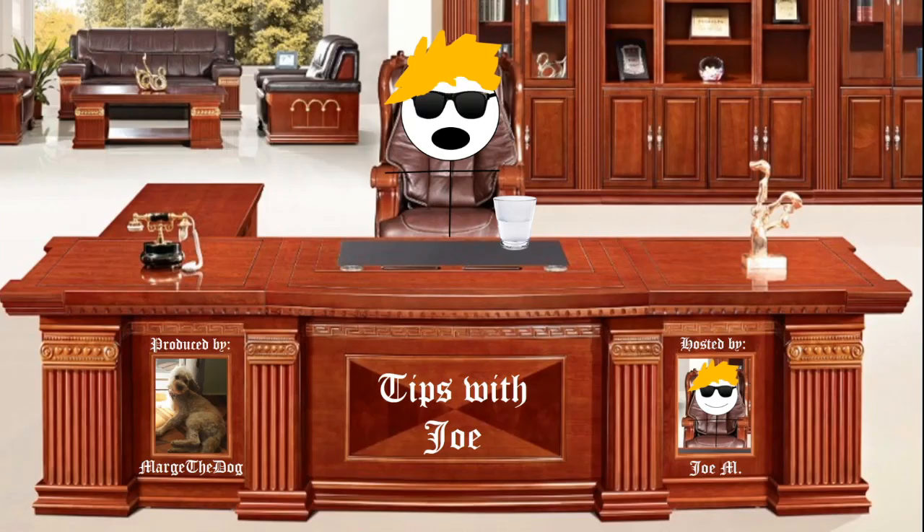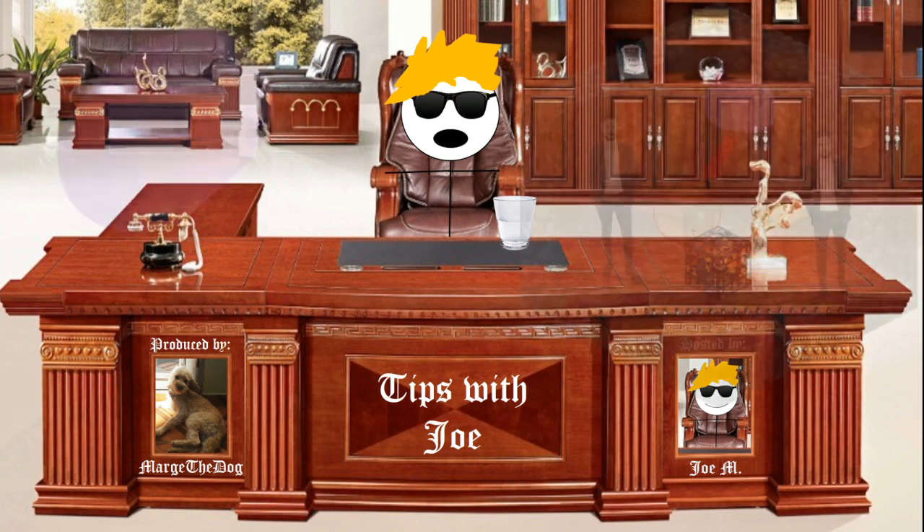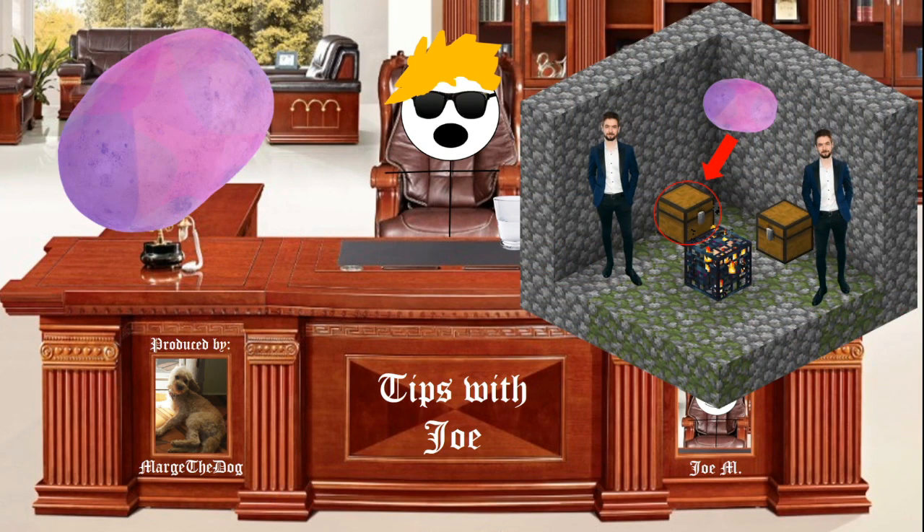Step 1. Own an enchanted potato. They are often found in chests in jacksepticeye, dungeons or inside beehives.